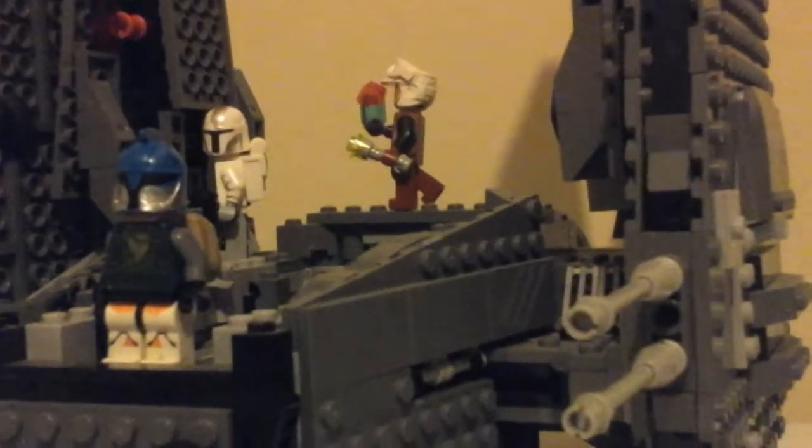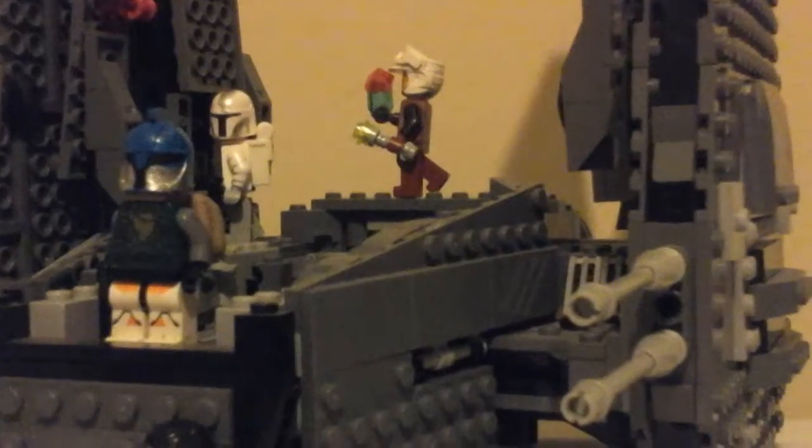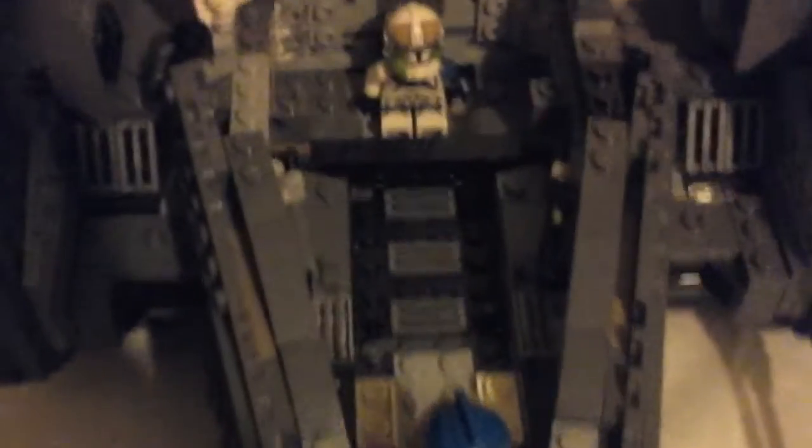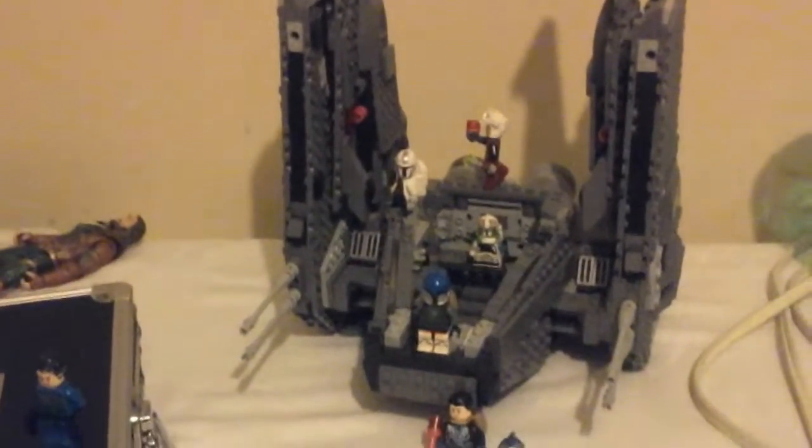And then we have a guy back there walking. He's talking to someone on his intercom. So if we get up far enough, we see a troop down there. And if you look closer to the side, you see his sniper rifle. So basically they got shot. They had to land immediately. And Boba's looking out to Pearl Ennis' soul.